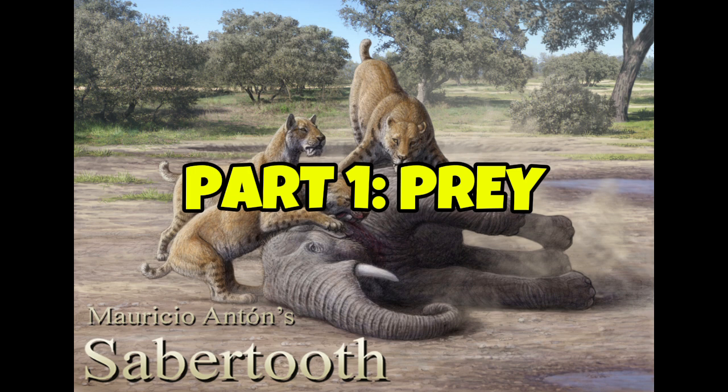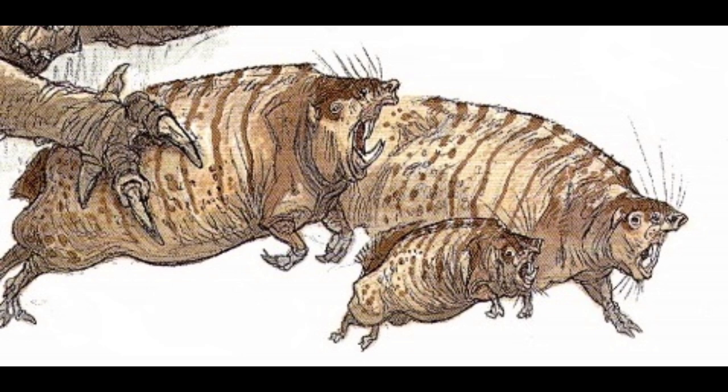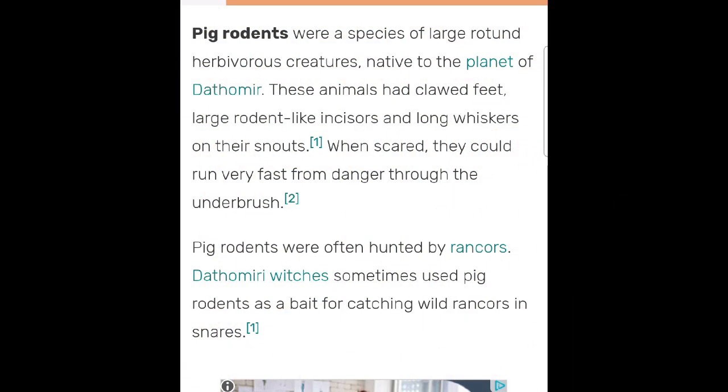Let's begin with the easiest part: Prey — basically everything that Goliath could eat. We have to focus on one big fact about Goliath: he is a super predator. Super predators prey on just about anything, and Dathomir has no shortage of predators or prey items. It may look like a Grand Canyon, but its wildlife population functions like Africa. You do have smaller creatures, like the pig rats or pig rodents, but these small creatures aren't very nutritional — like the viper wolves of Shear.